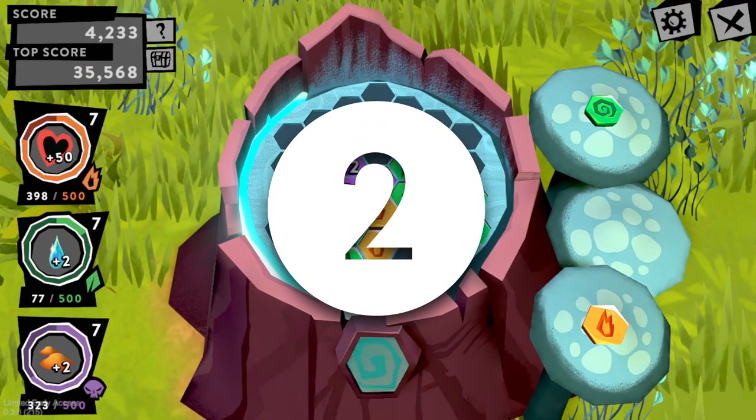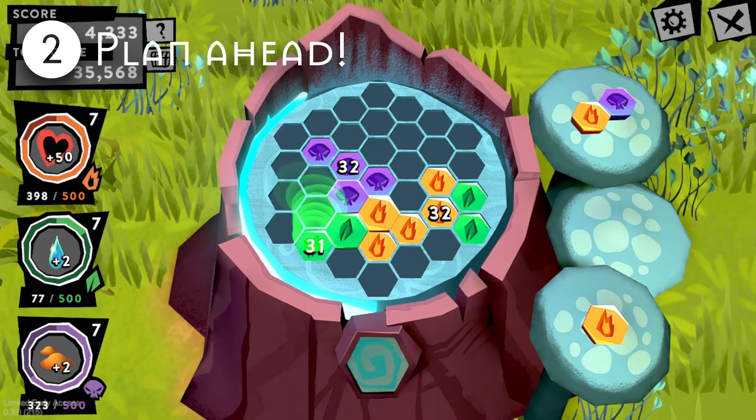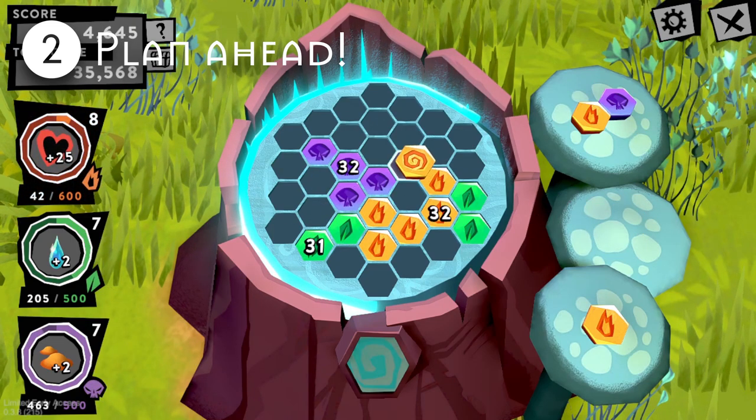Number two: paying attention to what pieces you have available and being aware of the shapes of pieces you could potentially receive will allow you to strategize your placement to maximize your score. Planning ahead is the best way to go about playing the game. Don't act on impulse.